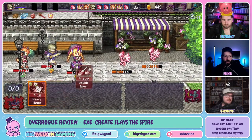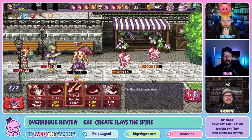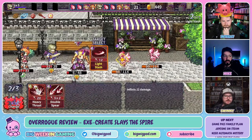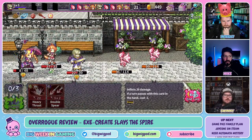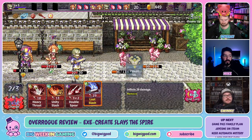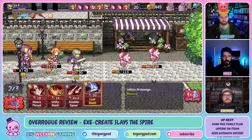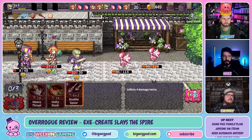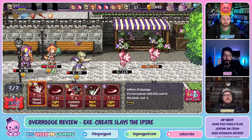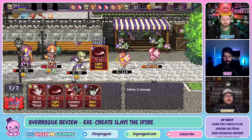This is the first EXE Create game he's played that's published by Kemco and isn't a straightforward JRPG. It mixes deck-building Slay the Spire-style gameplay with classic JRPG trappings and context. It works really well and would probably appeal more broadly than their other RPGs, which appeal to a pretty niche group. But what is the gameplay loop?